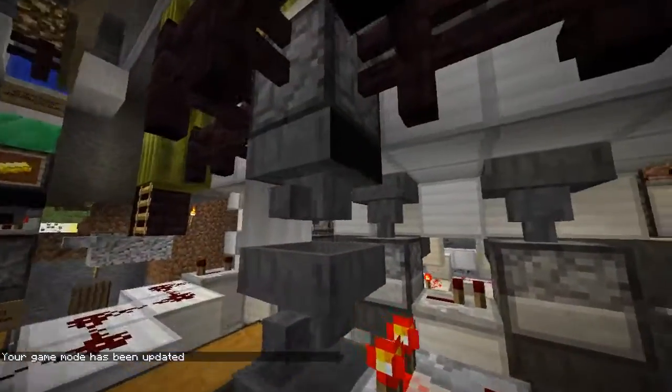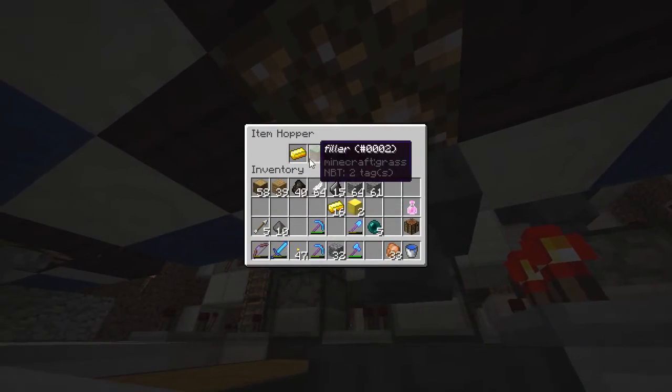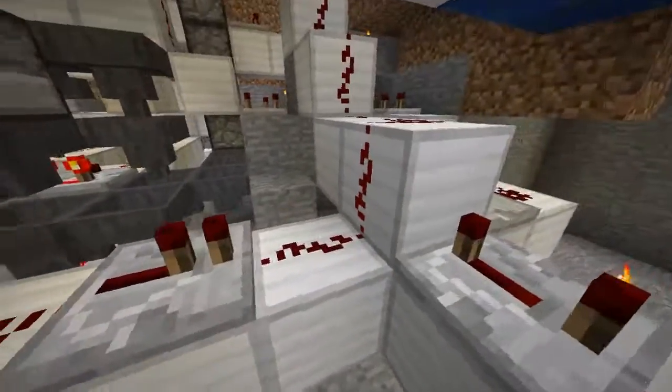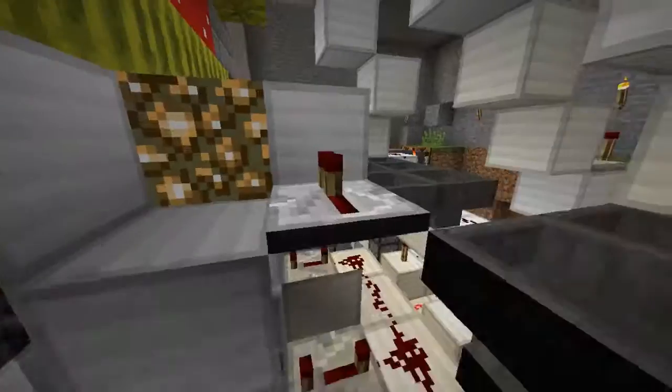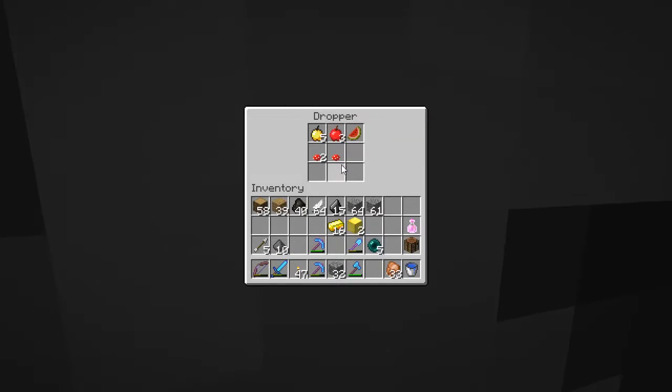So here when we put in the gold, we just go through the classic item filter and use the comparator output to power the machine initially. That signal comes up here to the dispensers — or droppers, my bad — and dispenses something.